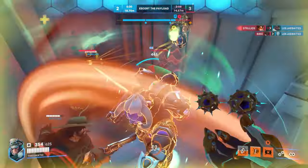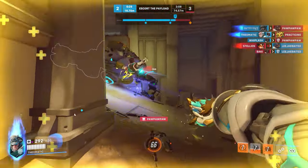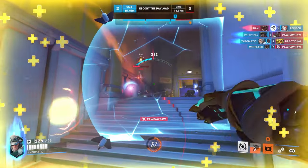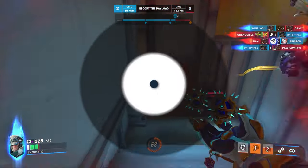Saving your other abilities will massively help you stay in the fight and counter push later. Kinetic Grasp is great for absorbing range damage, but it's underrated as a 2-second matrix — that's a lot of time to soak front-facing damage while being pushed, and it definitely makes it easier for your supports to react. Saving your accretion is also worth it; without it, Ram and Orisa would have a much easier time running you down.